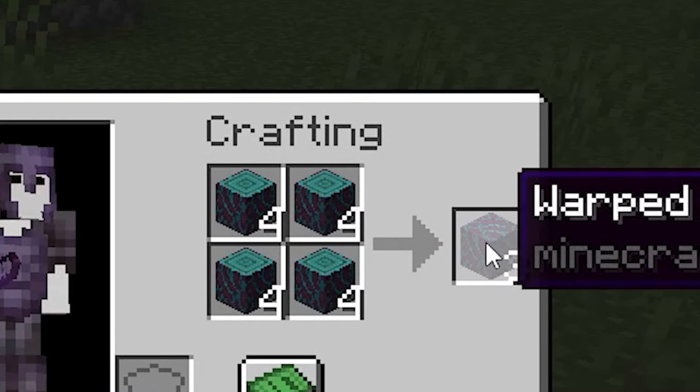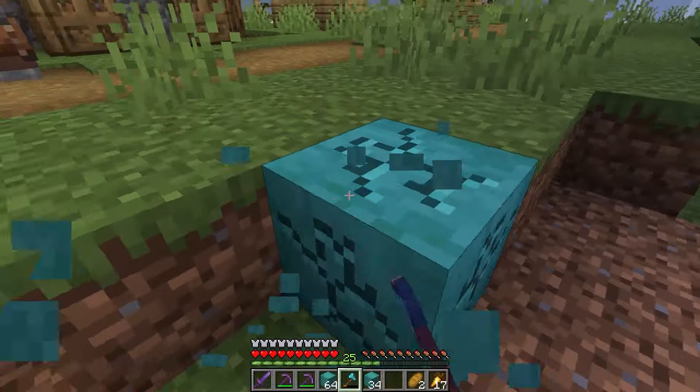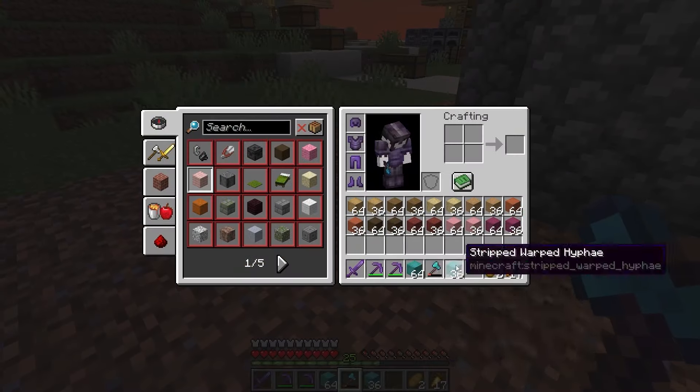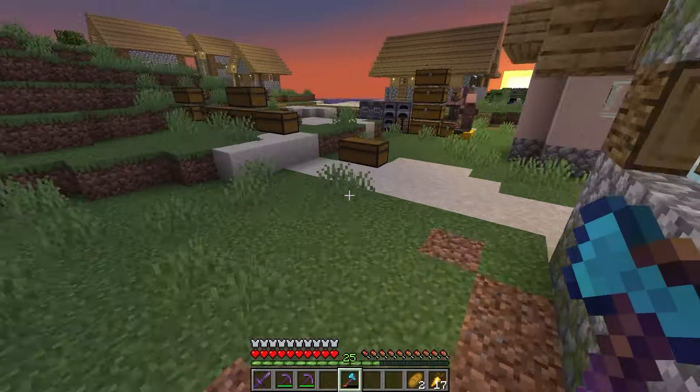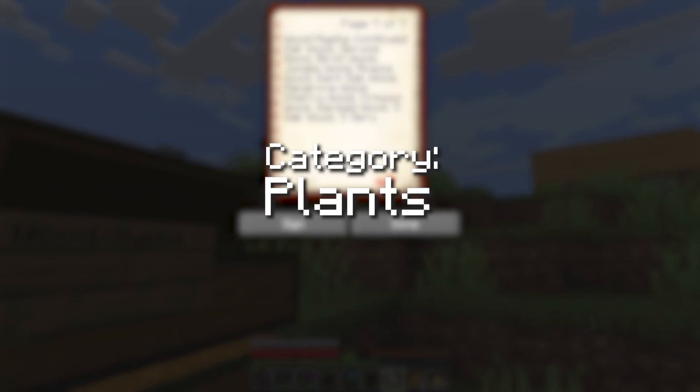I managed to get there eventually. Once half of that wood was all stripped, the category of wooden hyphae was finally complete. You know what that means? We can start the plants category — and there is so much on it.